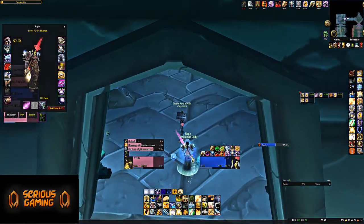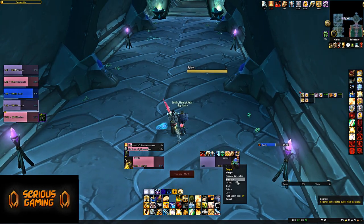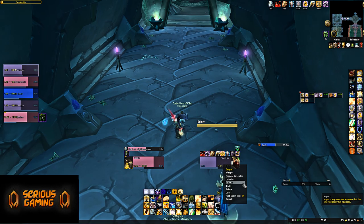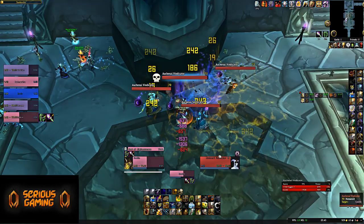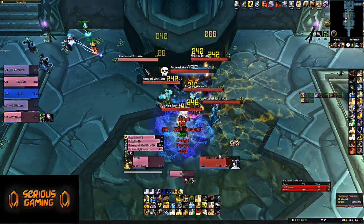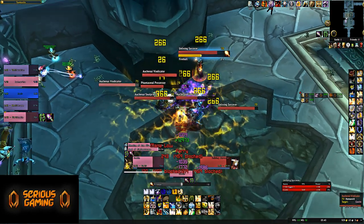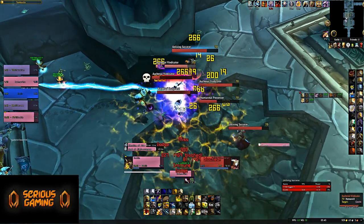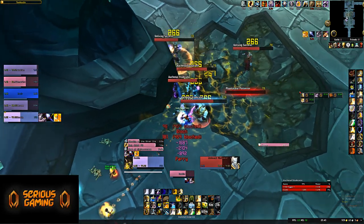The mobs themselves are not particularly dangerous. Yes, they do have some nasty abilities, but the most important thing is that they summon adds. The Akenai Soul Priests, Vindicators, and Monks will summon ghostly adds. These adds do a lot of damage — far more than the regular mobs — and have annoying abilities including a very long mind control that you have to deal with. But overall they're not really hard to take down.